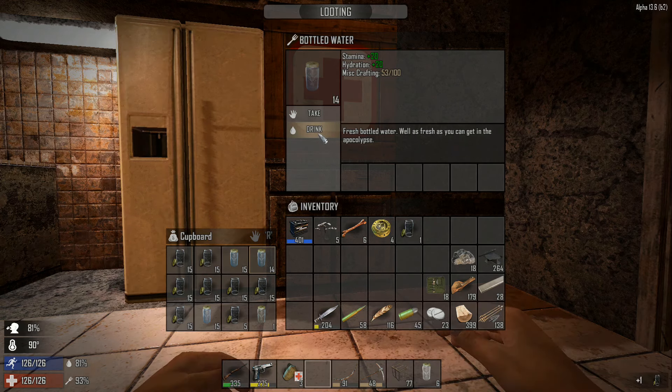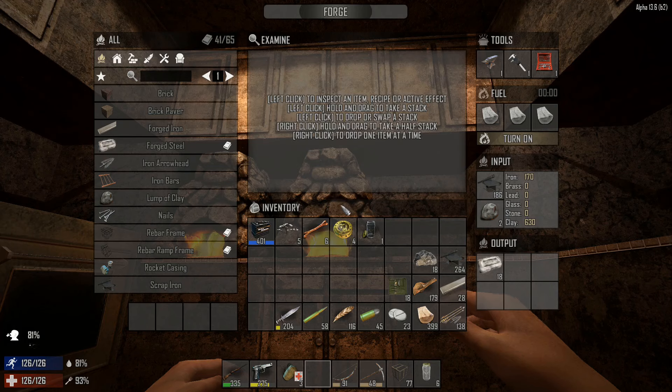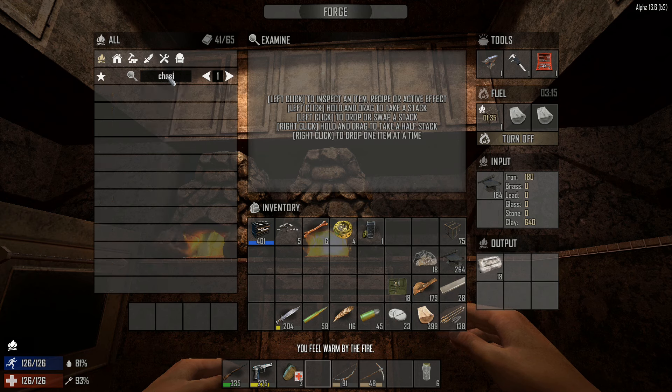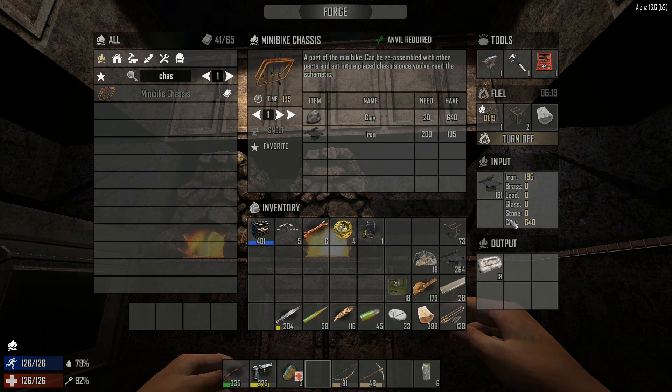First off, let's make the bike chassis. I'll throw a couple more in because we don't have enough yet - we need 200 for the bike chassis, but we're almost there. It takes 20 clay and 200 iron. The clay is all cooked up, we've got plenty of clay - not going to be a problem. Come on, one more click - okay, we got the chassis going, it's going to take a minute.